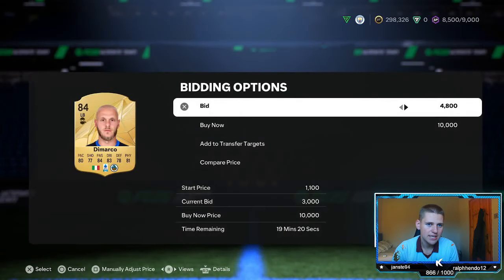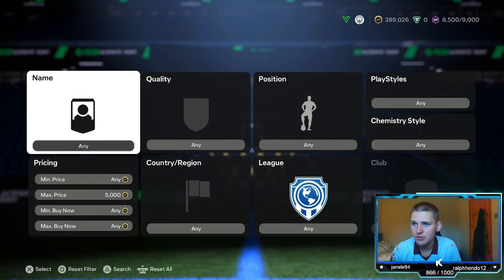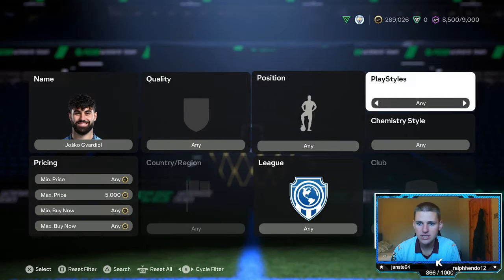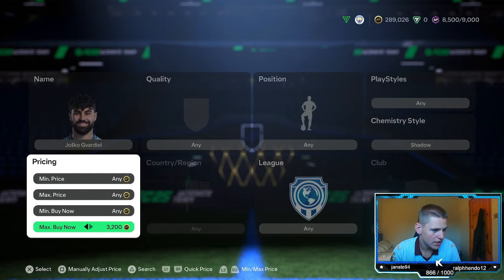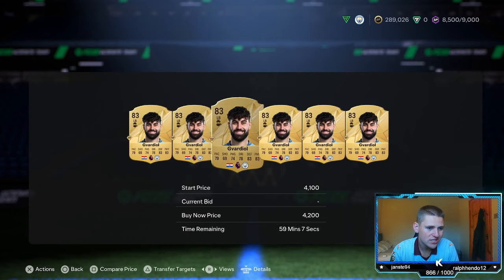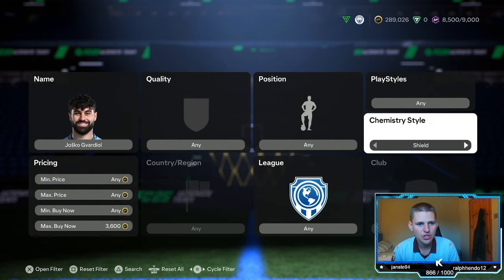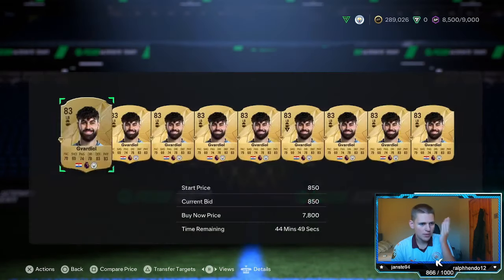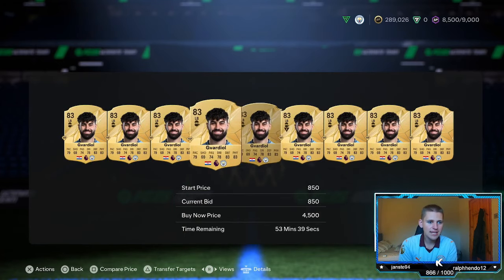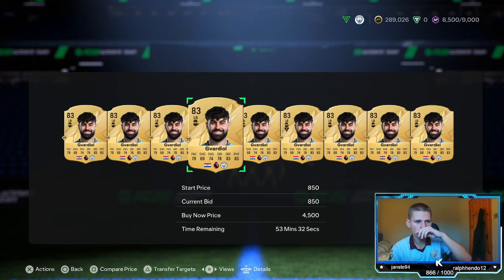Obviously you're going to need a fair few coins to do this, but if you just bid on them, they're going to go a hell of a lot more with a shadow. Another player we can look at is Gvardiol — a fullback. People like fullbacks and you do need shadows for fullbacks most of the time. He's about 4.2k and you can easily sell him off for that. So set the filter to 600 minimum and go to 3.6k with shadow — you can either snipe or bid. Just bid on all these players at 3.5 or 3.4 and then sell them off for whatever they're going for.